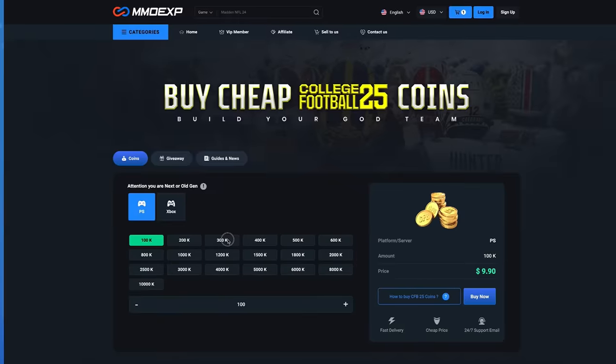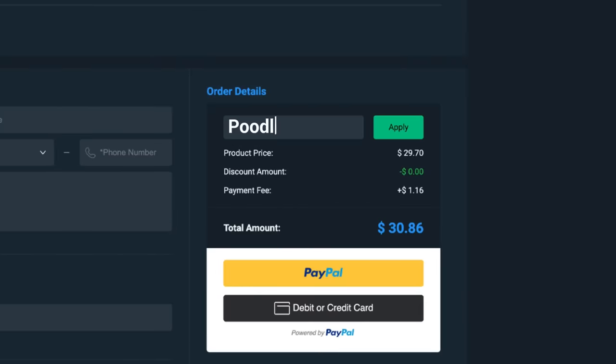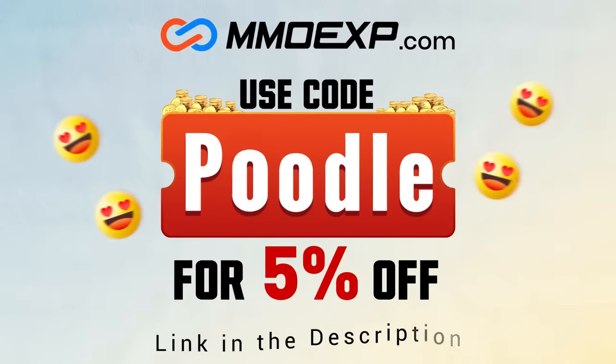Looking for cheap and reliable College 25 Ultimate Team coins? Head on over to MMO EXP and use code Poodle at checkout for 5% off your order.